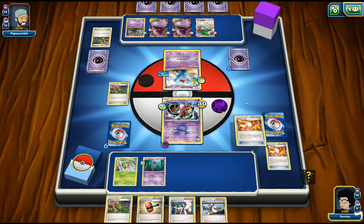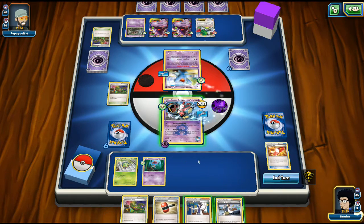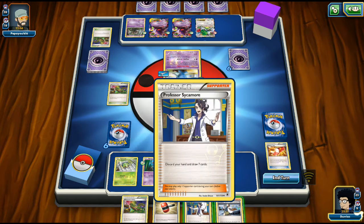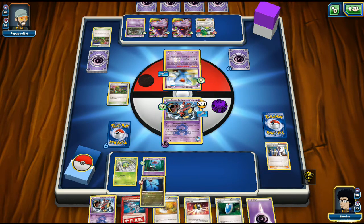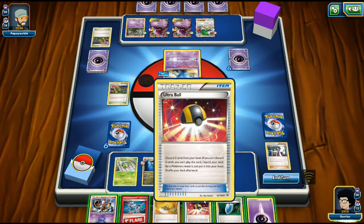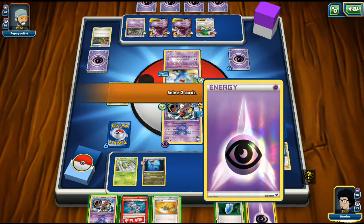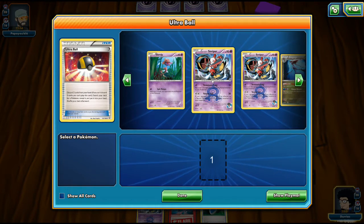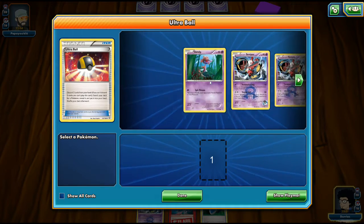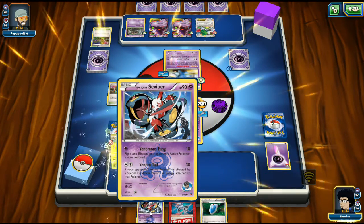Wobbuffet comes into play. We get a Sparkling Robe from Trainer's Mail and attach it to the Survivor. We draw into Dragalge and even get Ariados. We have a Head Ringer and decide to wait to see which Gengar our opponent attaches to before playing it. We put down Ariados, put down another Survivor, use VS Seeker, and go for Venom Tail, hitting for 60.